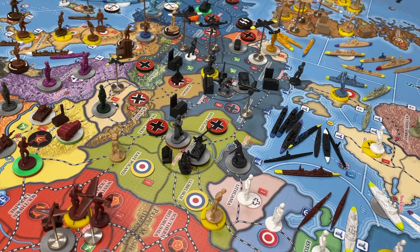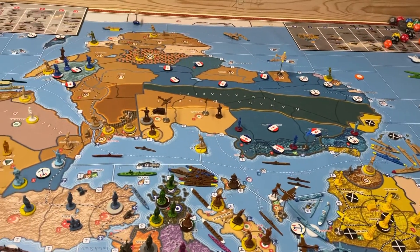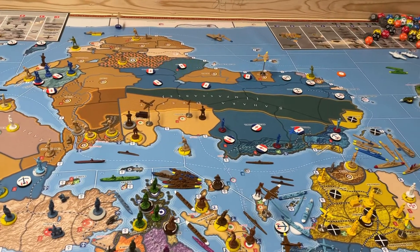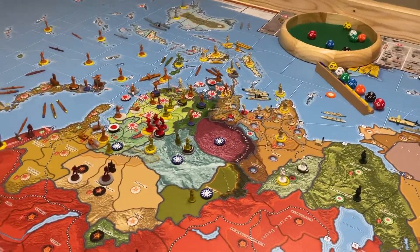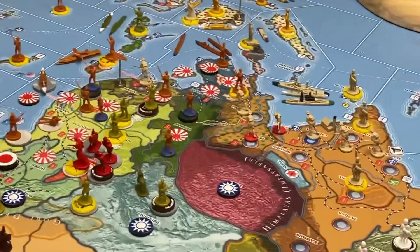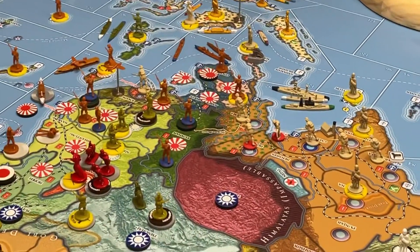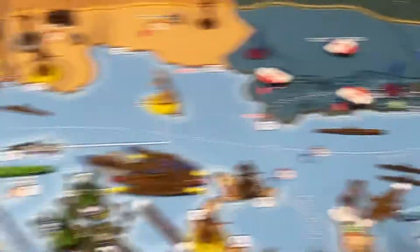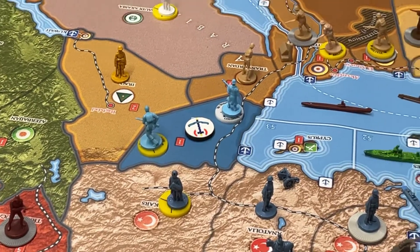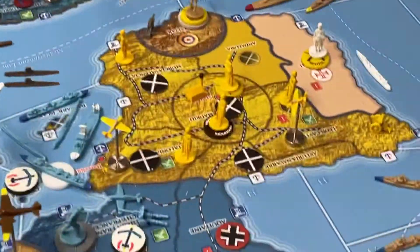Vichy France and Free France are divvying up the territory. Looking around at the map, it looks like it was fairly even, but Vichy — which means Germany and Japan — came out better on the money end. The Japanese wound up with the French possessions in Southeast Asia and the Pacific, so there's a couple of yen worth of territories for the Japanese. And then there's a little bit of Vichy money — not much, but a couple of IPPs going to Germany from Vichy.